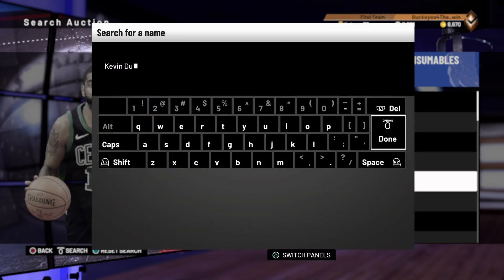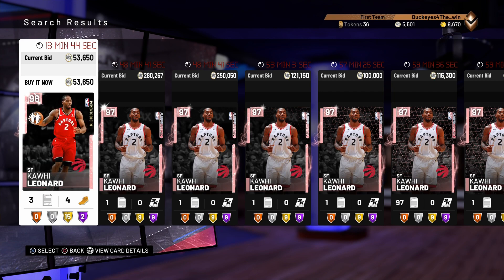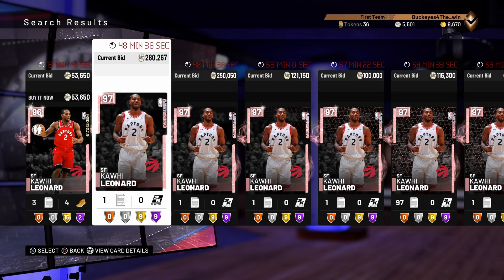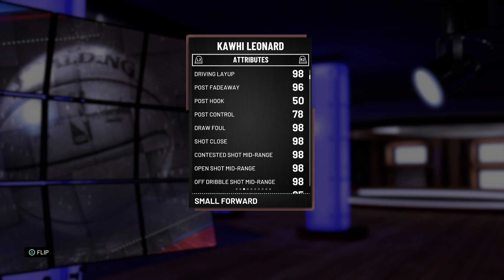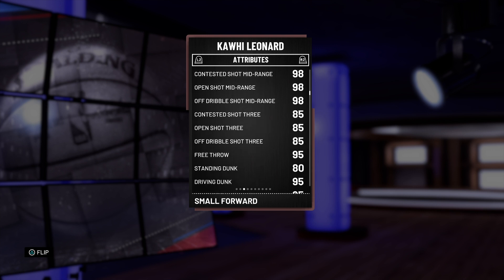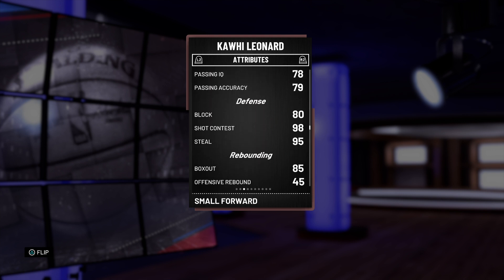Staying in small forwards, we're going to go to the Kawhi Leonard card — Playoff Moments. These cards are going for about $250,000 to $300,000. He has 96 offense, 99 defense, 96 post fade, 98 draw foul, 98 shot close, 98 contested mid, open mid, and off dribble mid. He has an 85 contested 3, 85 open, and 85 off dribble 3. 95 free throw, 95 driving dunk with 95 contact dunk, 86 ball control, 80 block, 98 shot contest, and 95 steal. Like any Kawhi Leonard in 2K, his defense is very cheesy.